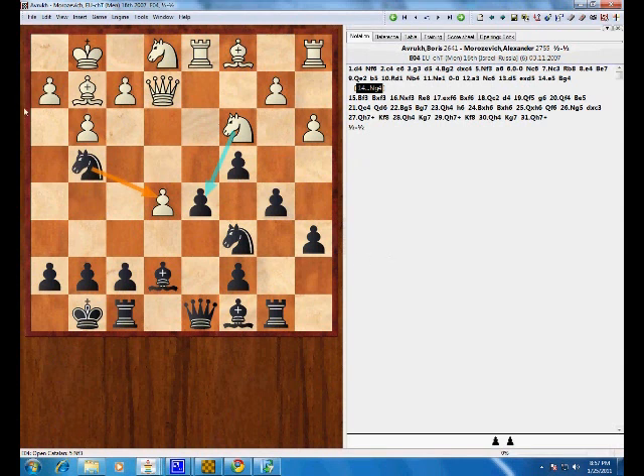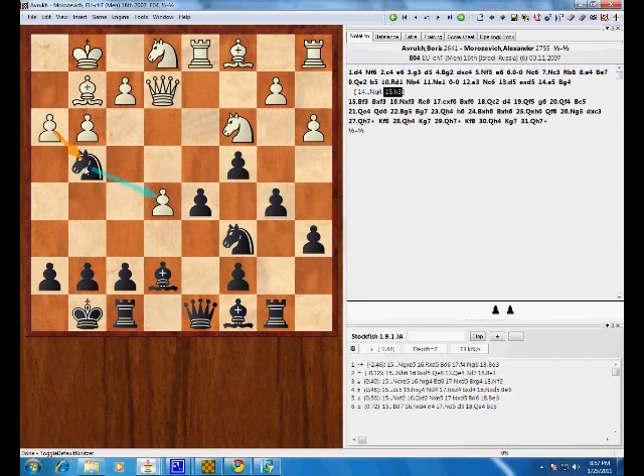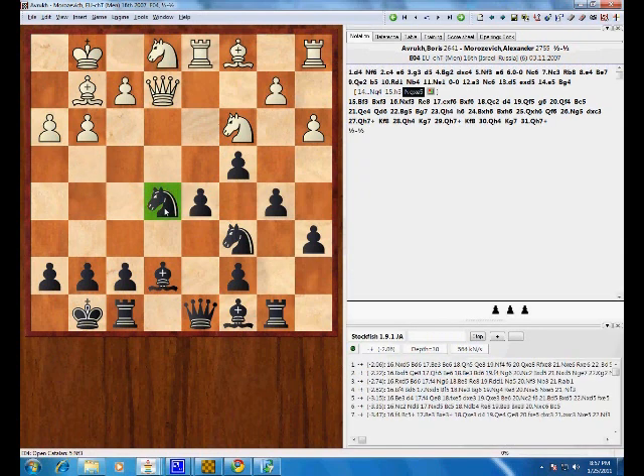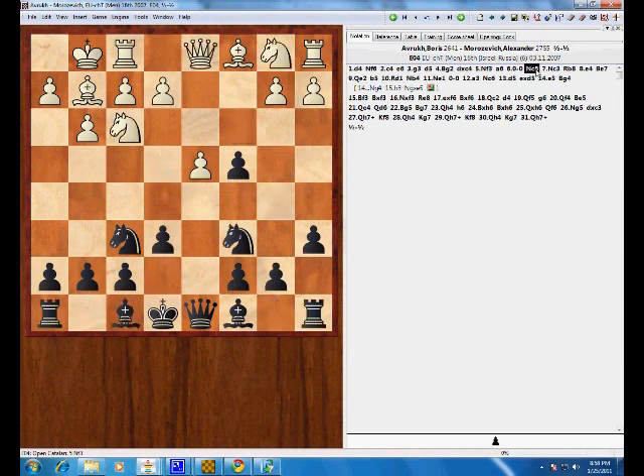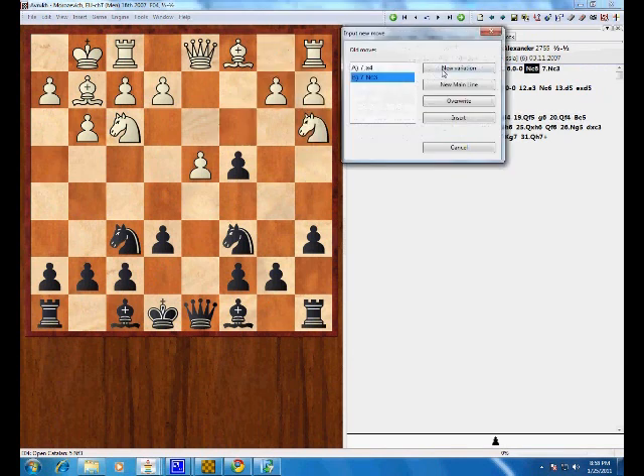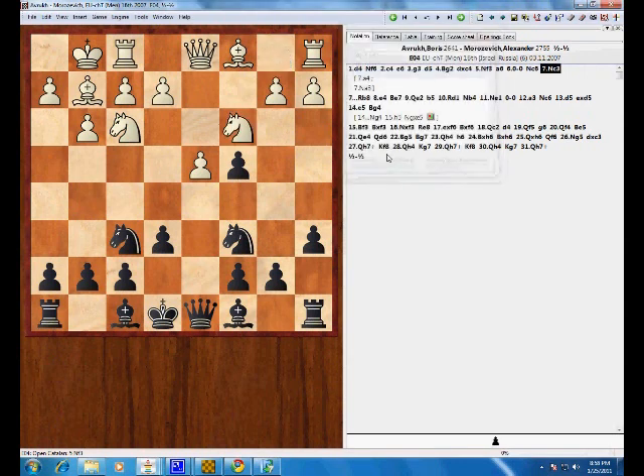If he plays h3, we can just take here. None of the captures really worked out — the computer is just saying minus two. So I hope you enjoyed this second video. In the third video in this series, I'm going to discuss the move a4 and also knight a3, and give my recommendations against those two sidelines. They can be played at various points — a4 can be played earlier or later, but generally it's going to reach the same positions. And I'll show how to play against a4. Knight a3 is a little trickier. In the last video, I'll look at early knight f5 lines and queen a4 check. I hope you've enjoyed this second video in my series on declawing the Catalan, and I will see you in the next video.